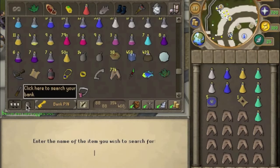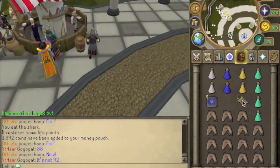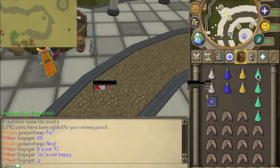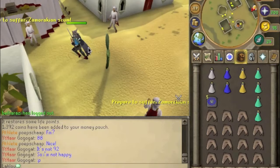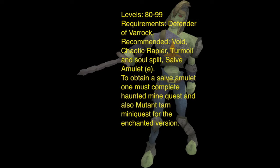They provide about 60k XP an hour, which is better than average. Now we're going to go to the bandit camp. Drink your superset first. You see these bandits? If you wear a Zamorak or Saradomin item, they automatically attack you and you can just AFK them. All you need to do is use protect from melee or any other prayer. You should stand here — this is basically the best spot.